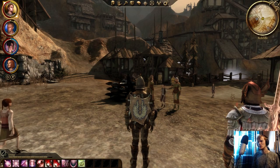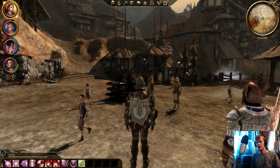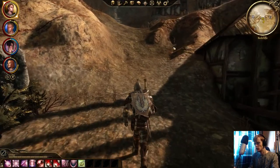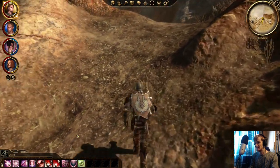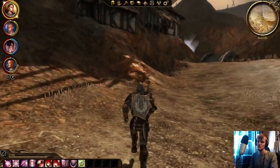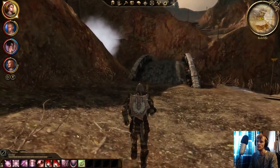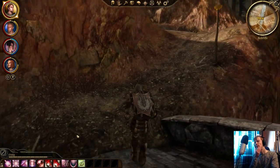Hello again everyone and welcome back to Dragon Age Origins. We have returned here in Redcliff and we might well go and see if we can tackle the castle now, or do we go and see if we can get some more health potions on hand. That's the kind of dilemma I'm in here. A quick save as well since we turned in the quests - probably a good idea. What would be the best thing to do?